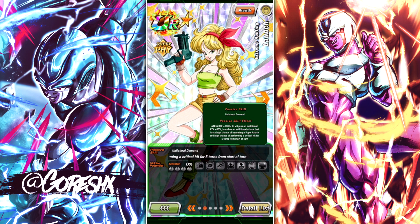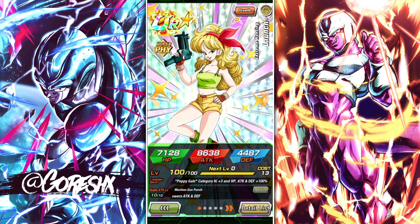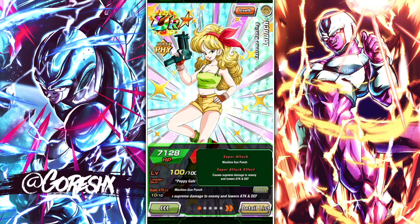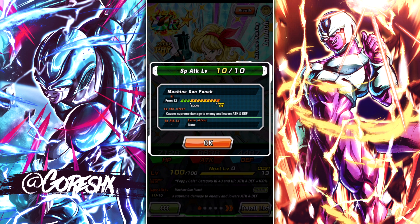The passive skill is really going to be different for each unit — it's essentially what their core kit is, whether they're a support unit, tanking unit, or damage-dealing unit. Next is super attack: each character can launch a super attack once they've reached 12 Ki. LR characters are special — they have two separate super attacks, one at 12 Ki and another at 18 Ki. Normal attacks are a lot weaker than super attacks, so prioritize ways to get your characters Ki. Each super attack generally has an effect — this one lowers the attack and defense of the enemy.